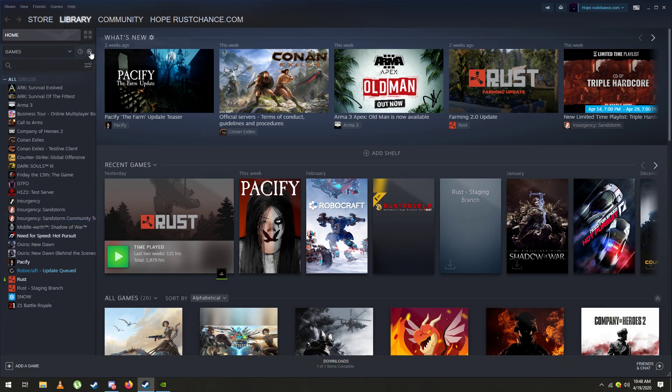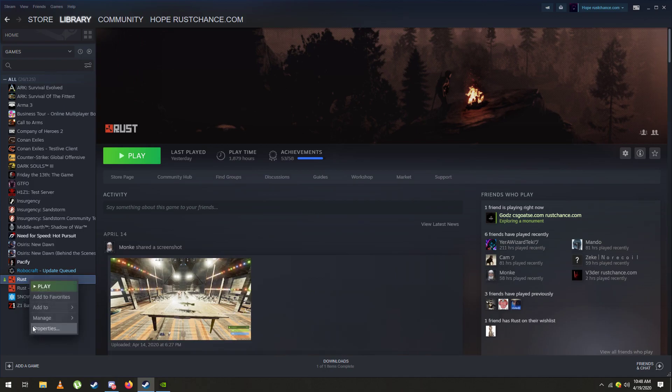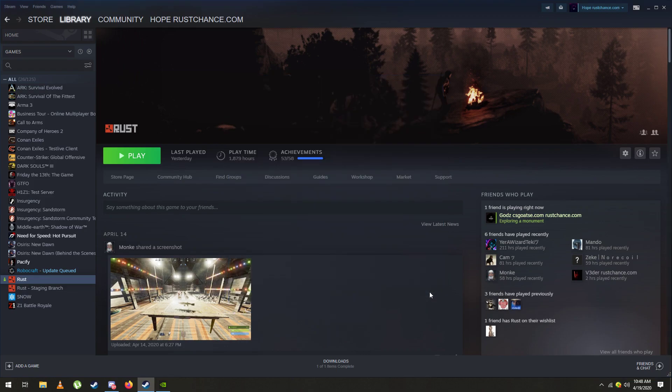First, when you're on Steam and about to launch Rust, right-click on Rust, go to Properties, then Set Launch Options. I'll have what you need to type in the description of this video, so just type that in there, then press OK and close.